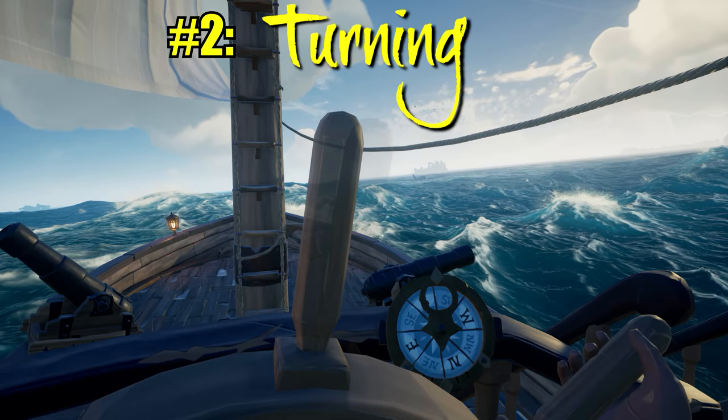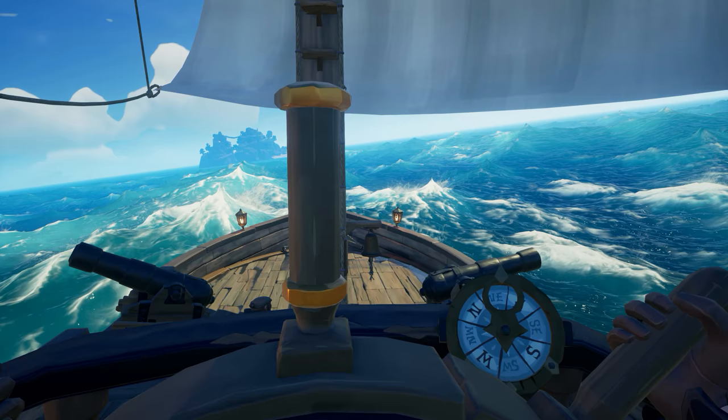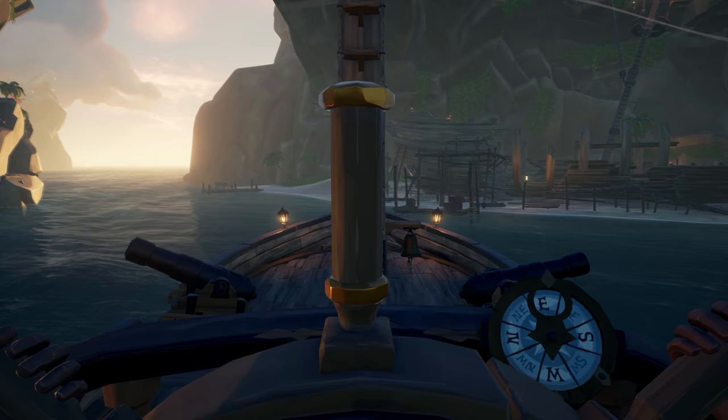Number two: churning. Churning the ship is straightforward — simply use the steering wheel and rotate it in the direction you want to go. But as you might expect, steering isn't instantaneous, so you'll need to plan ahead to avoid collisions with rocks on the water. Also keep in mind that the faster your ship is going, the longer your churning radius will be, so if you need to change direction make sure you raise your sails first.